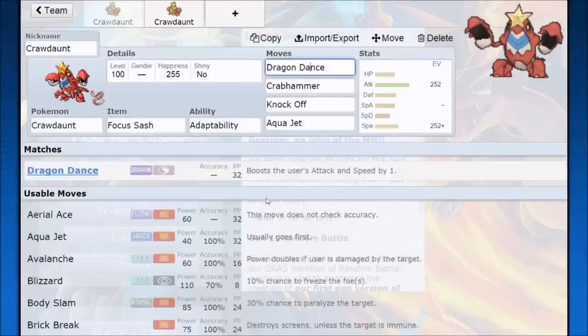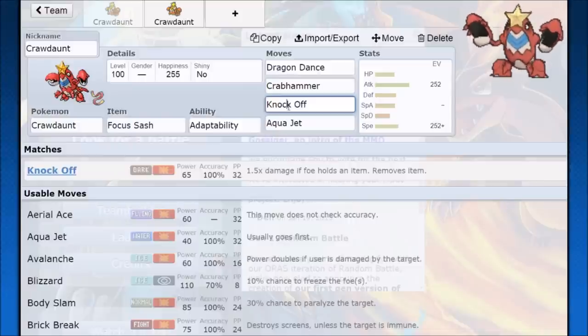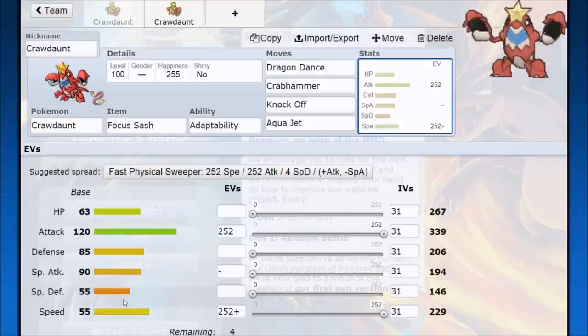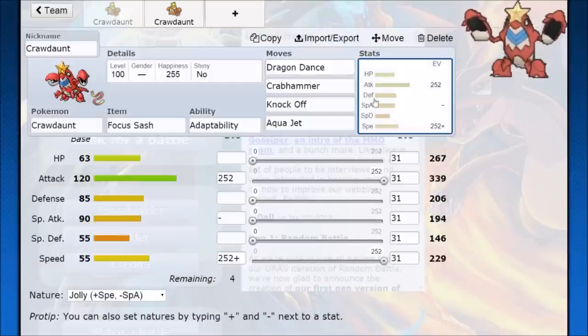Fortunately, Crawdaunt can work really well because of Dragon Dance and Adaptability. Adaptability makes STAB boosts go from 50% to 100%, so it goes from 1.5x damage to 2x damage. Moves like Crab Hammer and Knock Off are going to get an incredible boost, as well as Aqua Jet. Dragon Dance boosts your Speed, so even with a Jolly nature on that 55 Speed, you can boost from 229 at level 100 all the way up to almost 345, getting a decent amount of outspeeds.